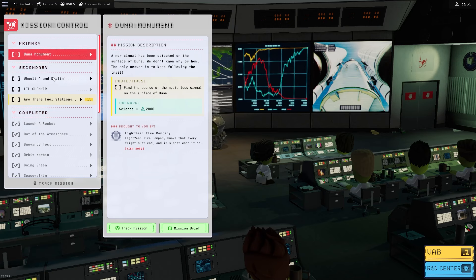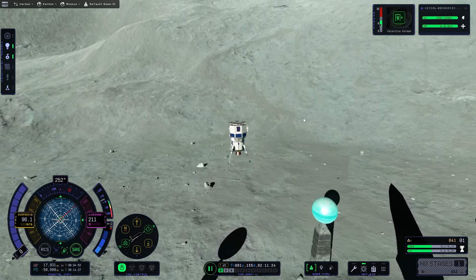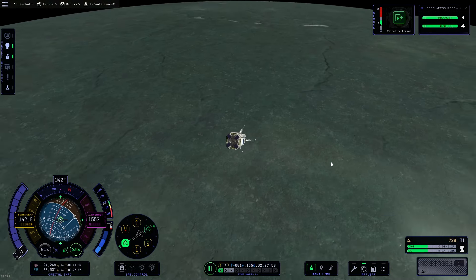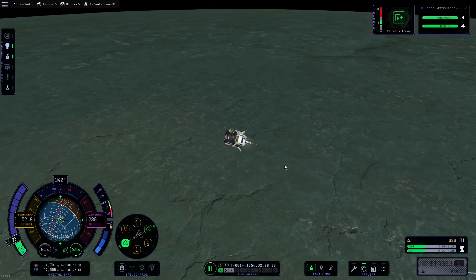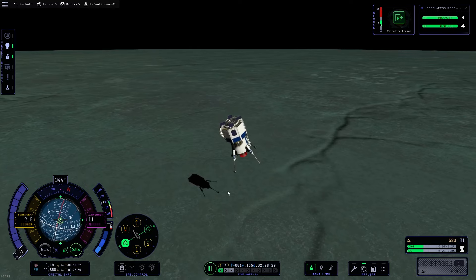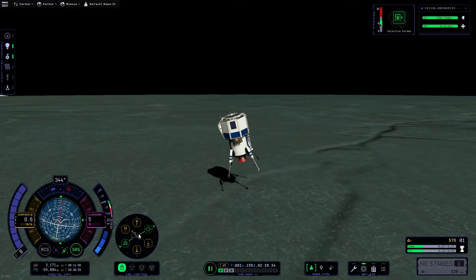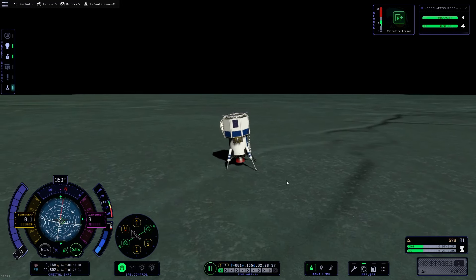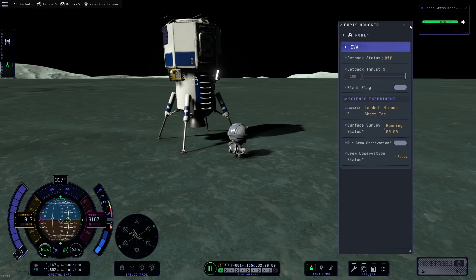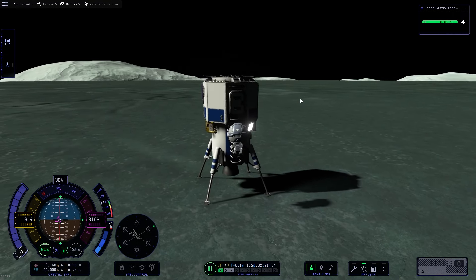The next mission is a Duna landing, which is going to be definitely a little bit tougher. I do believe that will be coming up in the next episode, but for right now there is more science to be gained. So we need to come down here and land on the flats, which I think is now called the ice sheet, with a very nice soft landing. Minmus is notoriously easy to land on — you don't even need landing legs. We'll grab ourselves some more science in the way of a surface sample and hop back in the craft.